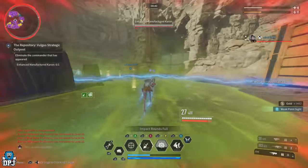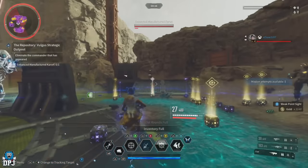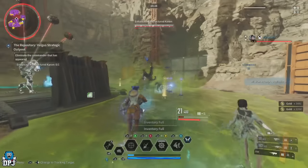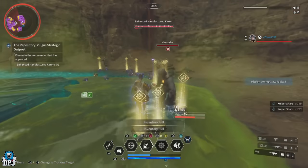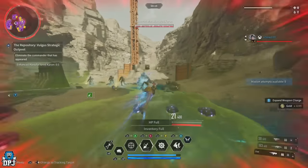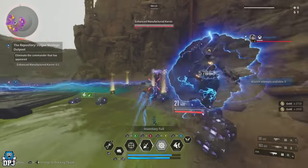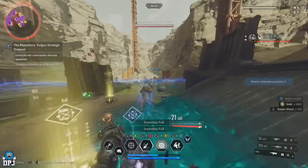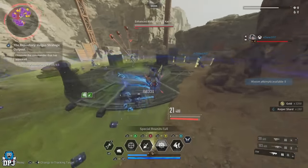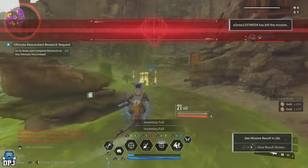On average I was getting between 13,000 and 17,000 Kuiper shards every run, and each run takes about three minutes dead. Because we're failing the zone recon mission, you can start it instantly with no cooldown. I'm also adding no buffs to any of my gains here whatsoever. So at 15,000 every three minutes, that's 5,000 per minute — which works out to around 300,000 Kuiper shards per hour, and this isn't anywhere near as efficient as it can be run.